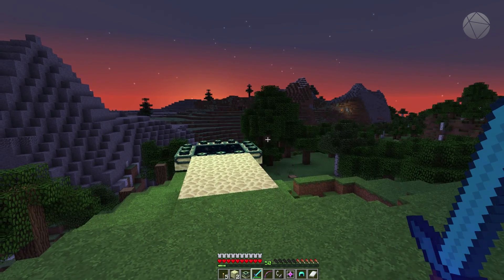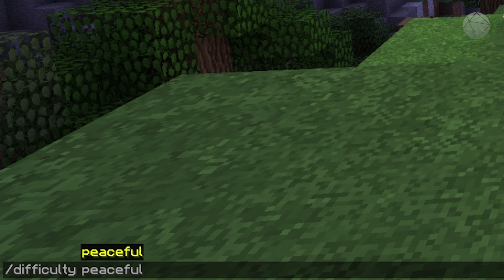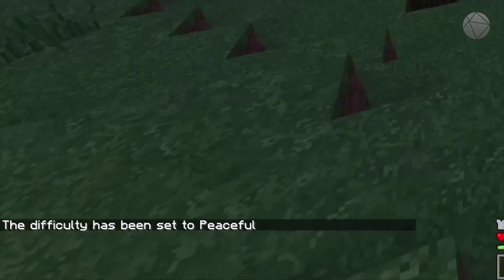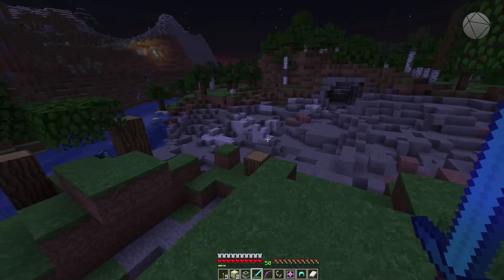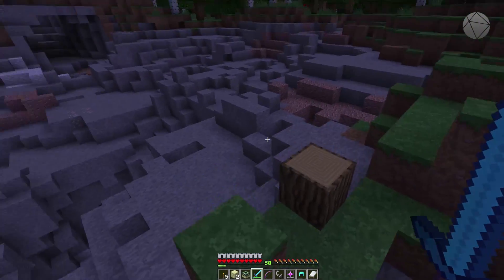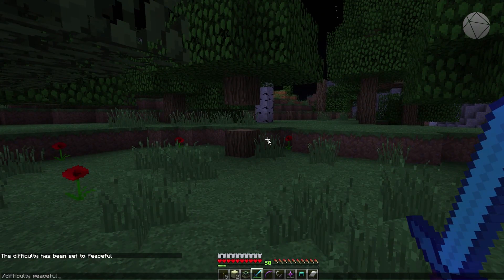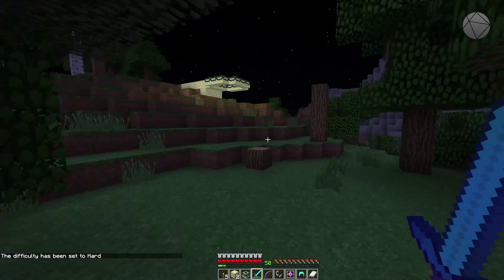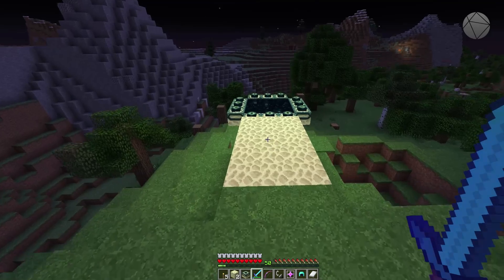Next is the '/difficulty' command. You can change it to peaceful, easy, normal, or hard. This works at the server level — if you don't want any mobs, set it to peaceful and no hostile mobs will spawn. Let's set it to hard: now mobs will spawn, you can starve to death, and all the challenges of hard mode apply. That's how you change the server difficulty.